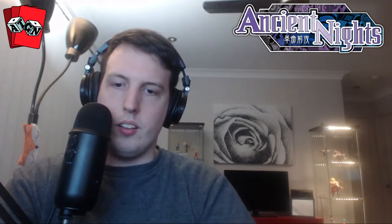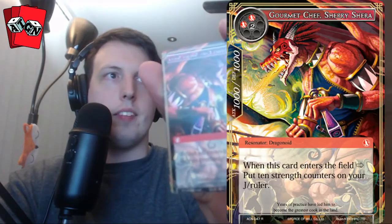Our rare for the pack is Gourmet Chef. This card comes in and puts 10 strength counters on your J-Ruler, so he's used for the starter deck ruler called Kirik.